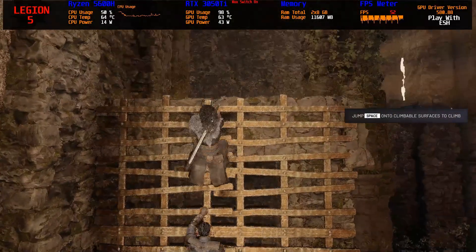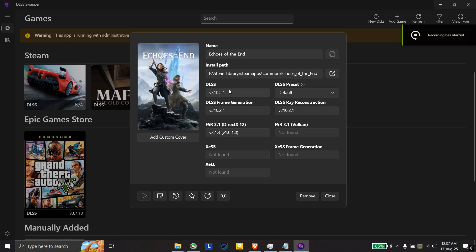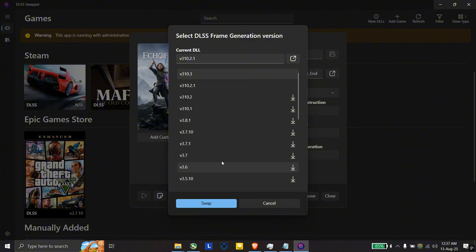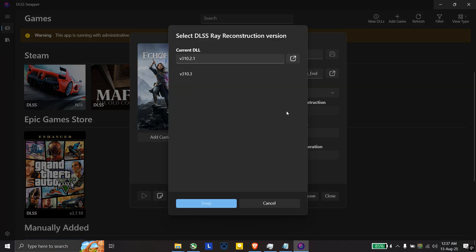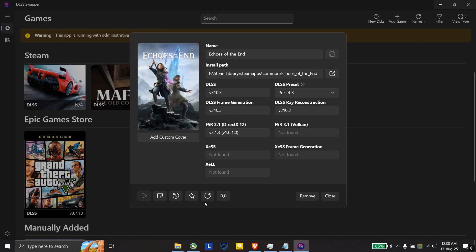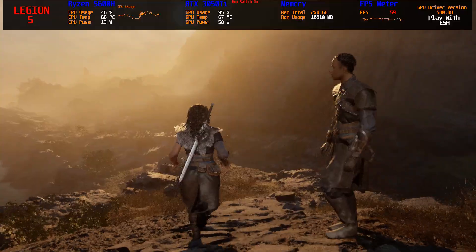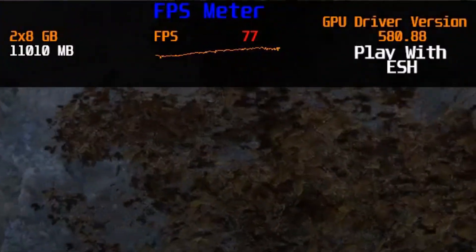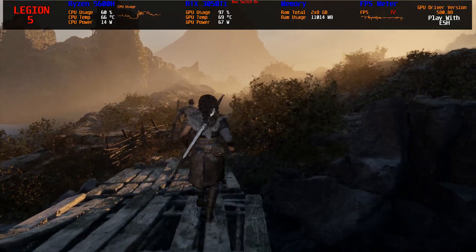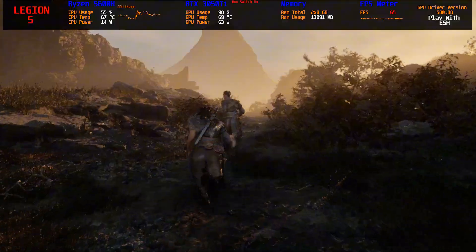But here is the game changer — I decided to try DLSS Swapper. This tool replaces the game's DLSS and related DLL files with the latest versions, including DLSS ray reconstruction and updated presets. The difference was massive. After using DLSS Swapper, my FPS jumped to an average of 60-plus, with some spots hitting 80 to 90 FPS. Even better, the stuttering and missing frames disappeared completely — camera movements became silky smooth and the gameplay felt way more enjoyable.